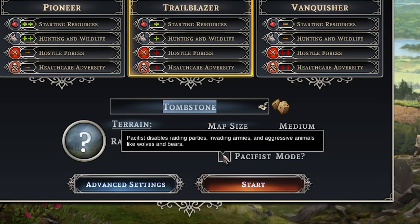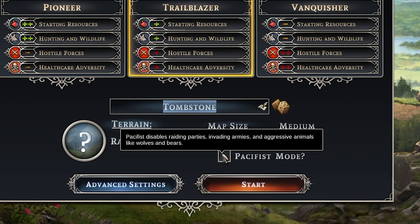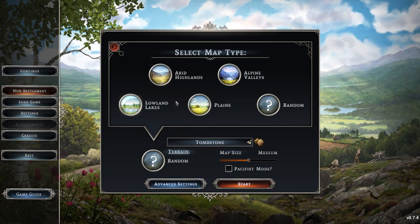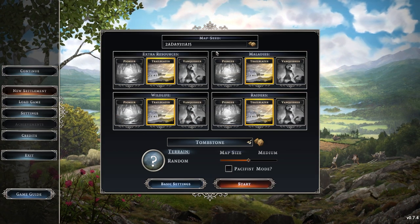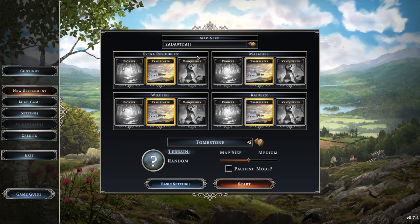If you select pacifist mode, it will be more focused on city building and you won't get raiders or angry animals trying to kill your citizens. You can also choose the terrain, as each terrain has different difficulties and different numbers of resources. In advanced settings, you can choose the different difficulties for each area such as raiders and resources.